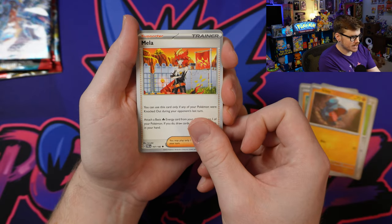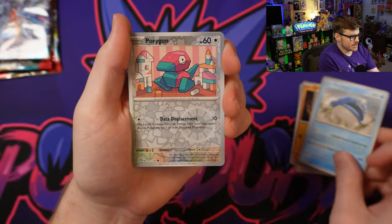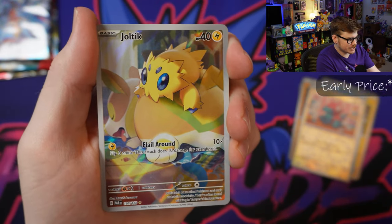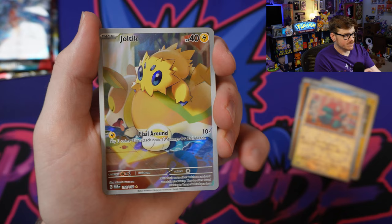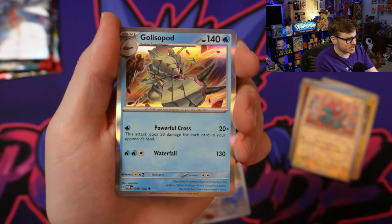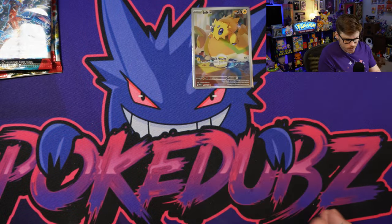Starting with the Iron Valiant pack - these are brand new cards. Got Mela, Minior, Dondozo looking fierce as ever. Porygon - look at that heart, just sitting there playing with his block toys. We got the Joltik right away - look at that illustration rare. That is absolutely beautiful, such a good art. I'm very unfamiliar with the illustration rares of this set on purpose - I want to be as surprised as possible. And we've got a Golisopod. An awesome start to this set - we already got a hit.